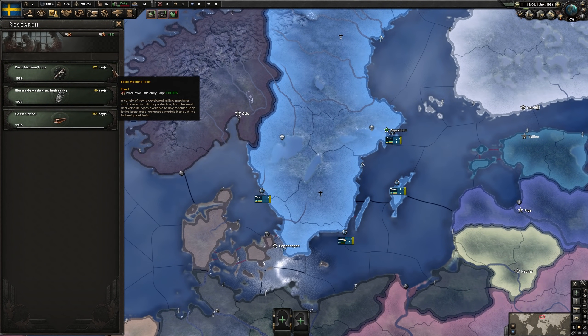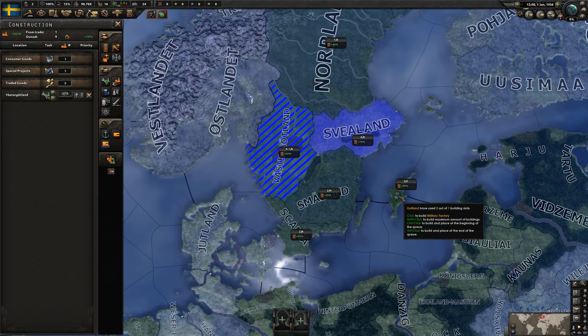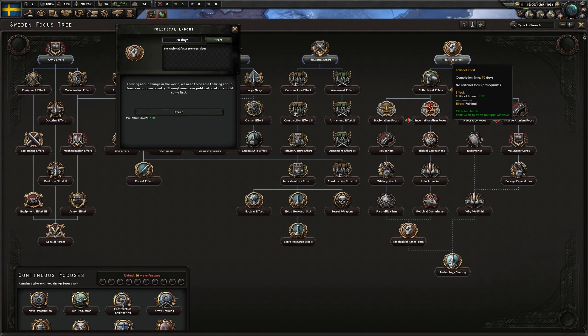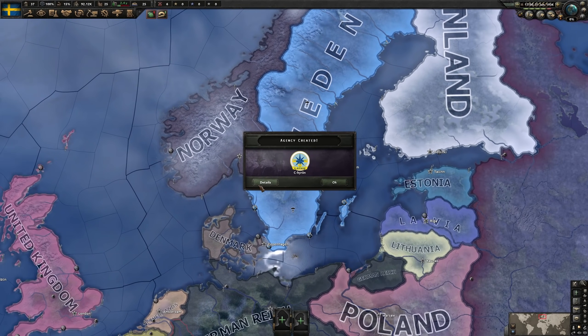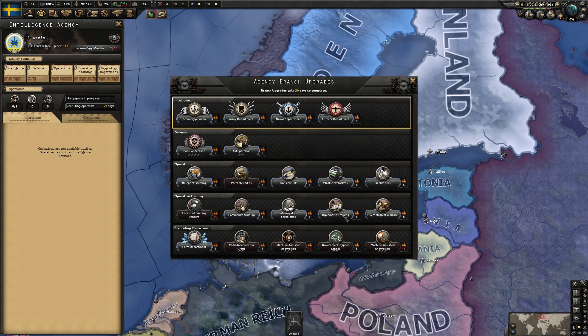Maybe get some planes, get some better submarines if you want to turn this into a full-fledged run. For the purposes of the guide, the research is almost entirely irrelevant. Construction: we'll just build a few more military factories in our high development provinces. For focuses, we'll start out with political effort, getting us a nice chunk of political power. With all that set up done, put the speed to maximum and get going. Three days later, with the creation of our intel agency, we can start work on the actual meat and potatoes of this guide.